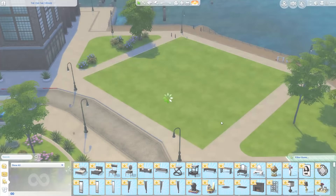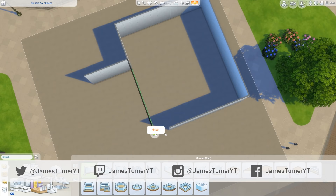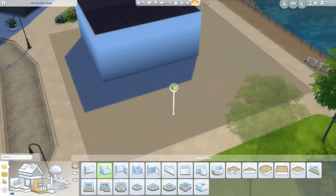Hey guys, James here today, and welcome back to another Sims 4 house building video. Today we're in San Myshuno, building a factory and renovating it with Vintage Glamour stuff, which has just been released today — I believe it's out now.